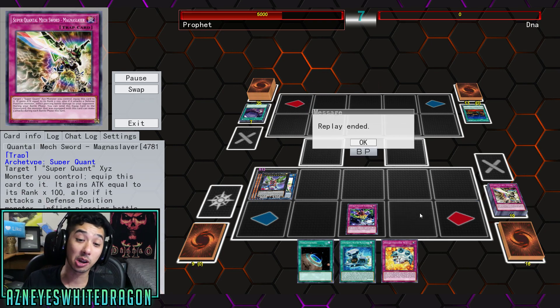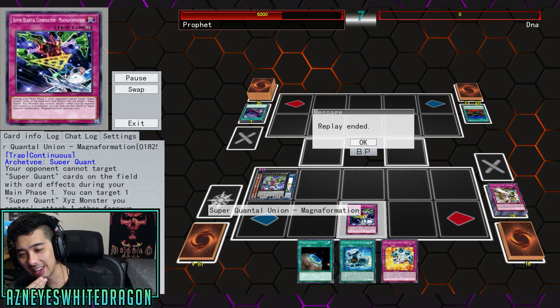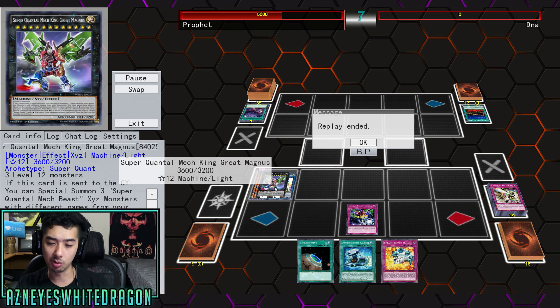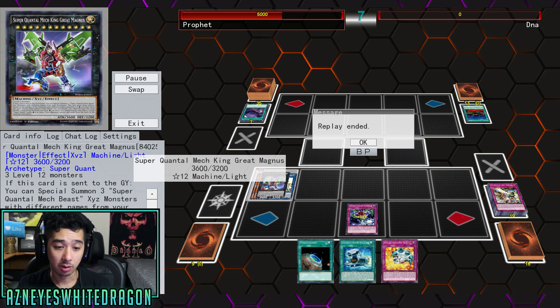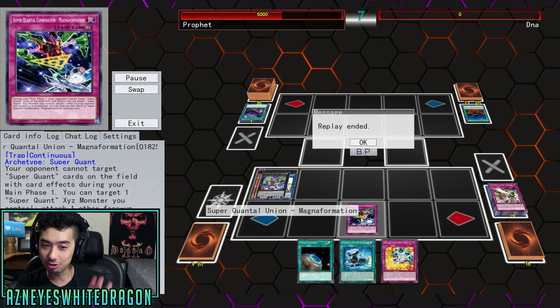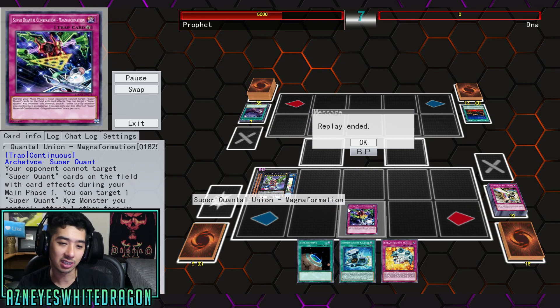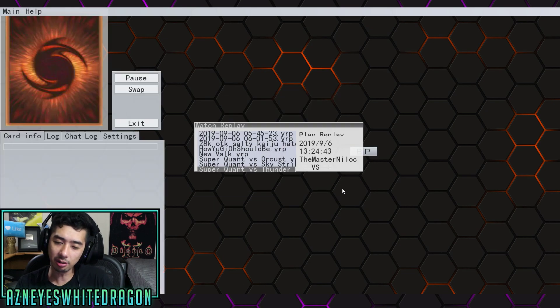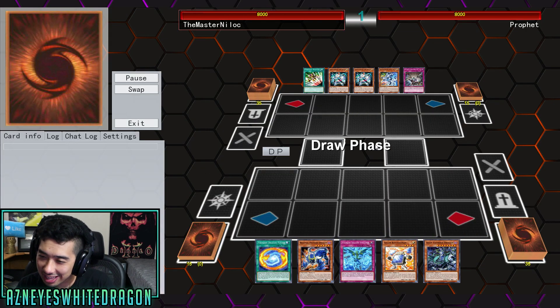The Super Quantum Mech Sword actually lets you attack multiple times — you can attack three times. It's overkill and probably not necessary. If you have a low number of materials, it's not that bad — you activate the effect, attach material, bounce back one card. Your opponent thinks you're affected by card effects, and you just activate the effect to make it unaffected. That card can be pretty useful. The link monster doesn't get used too often, it kind of just sits there. I used to think the card was terrible, but I've changed my mind.